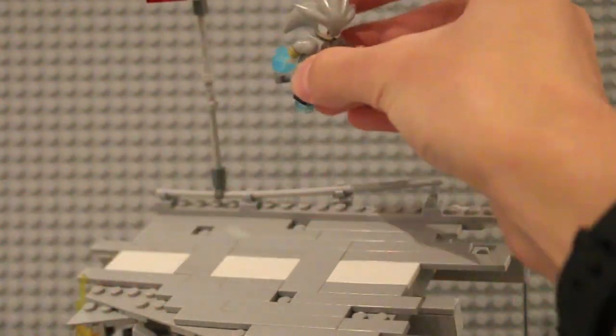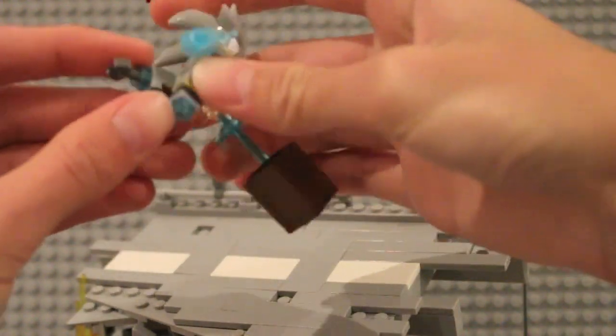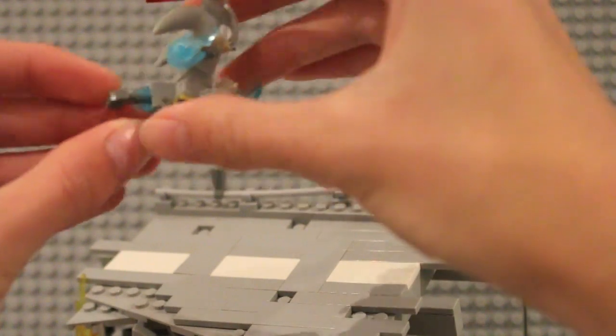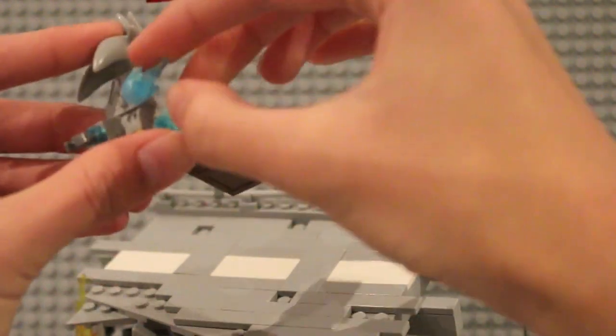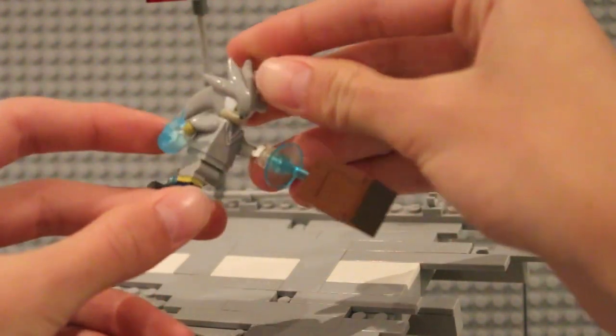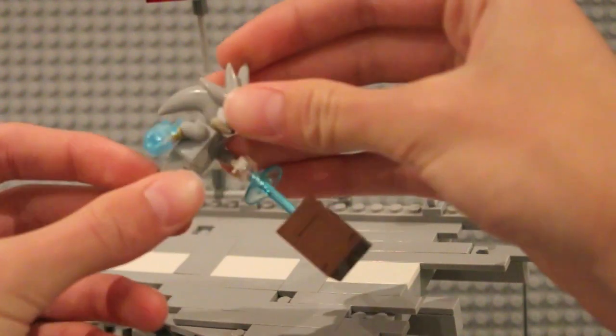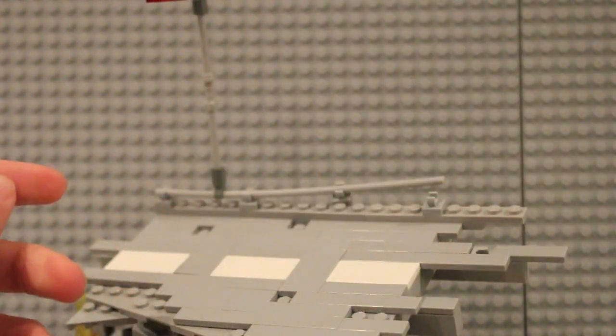I've attached Silver to get that little floating look, like he's using his telekinesis power, just using one of these studs with the holes inside, and I've just put one of these claw pieces in there. And just using some of the recent Avengers-type pieces to get the telekinesis effect — this is just a very simple build of him throwing a crate, and I think it just works really well for the mock.